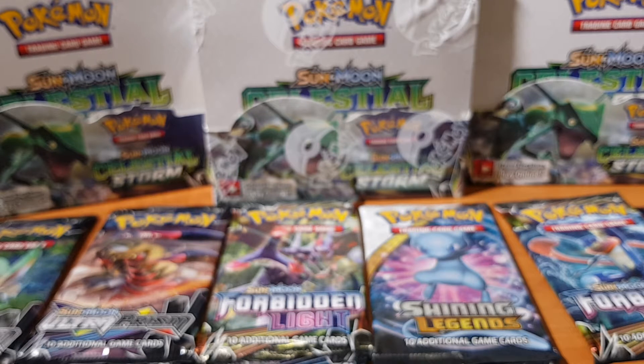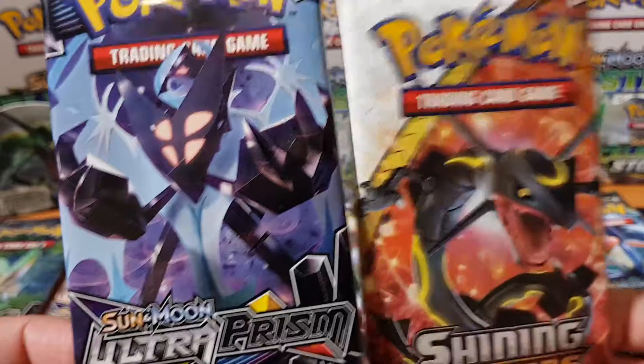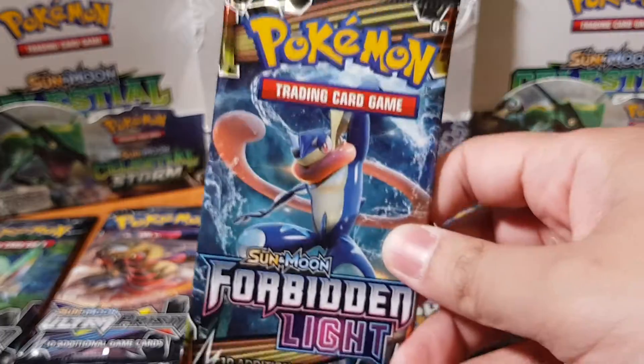Yo, what's going on fam? Richasaurus here bringing you guys another pack opening. This time we're going to be doing some more singles — I think we're just going to be doing singles for a while instead of boxes. Today we'll be doing Ultra Prism, some Shining Legends, some Evolutions, and some Forbidden Light.